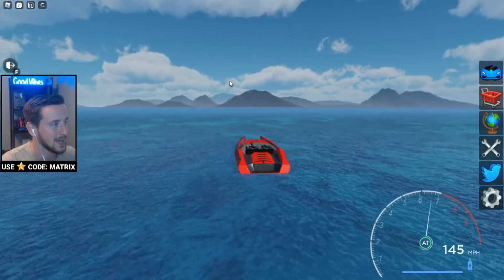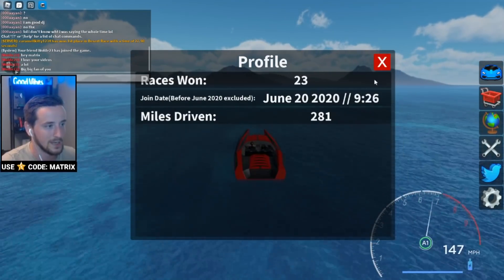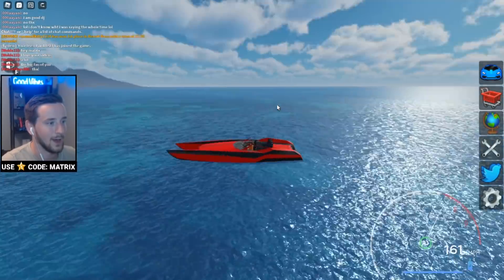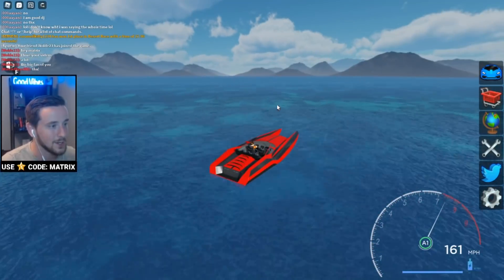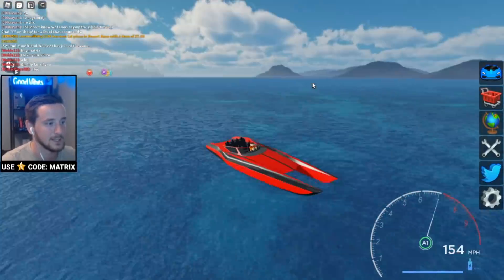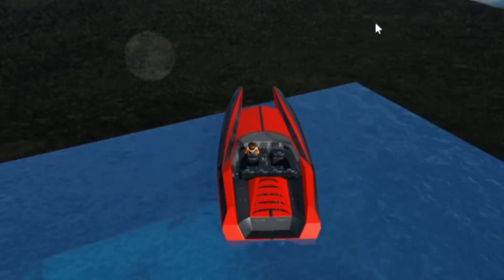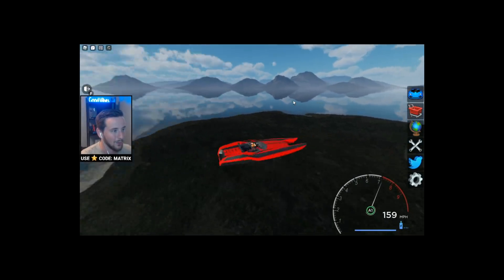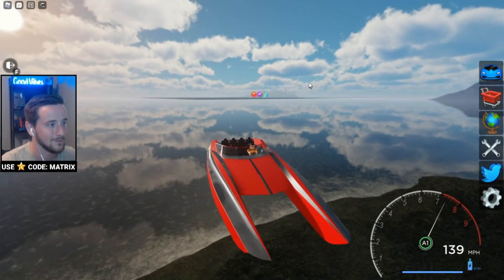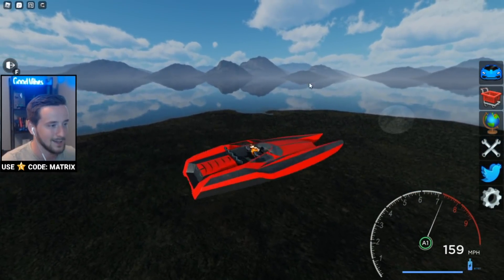I'm kind of just curious as to how far we can get. There's a profile button that shows when you joined and how many races you've won. We have left the Vehicle Legends map quite a long way. It would be super cool if he added some Easter eggs out here — Vehicle Simulator used to do that with a little lost island with Easter eggs. Vehicle Legends should definitely consider adding that. We've reached the end — you can see it here. Is there no end to this map?